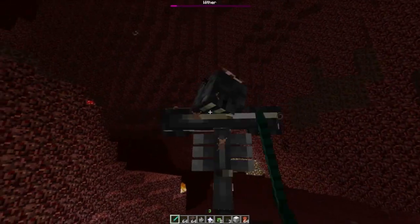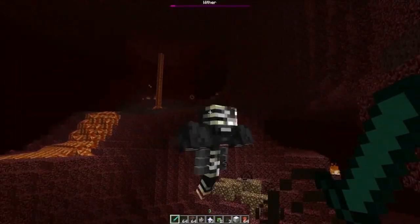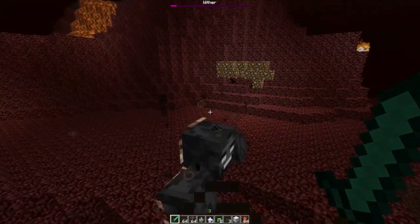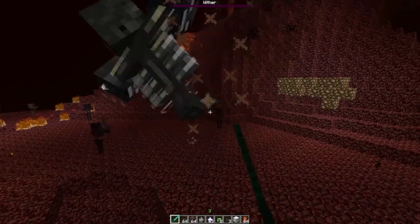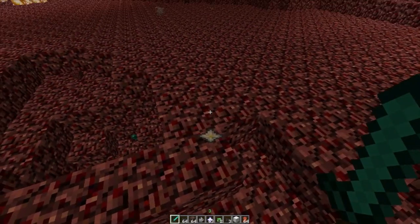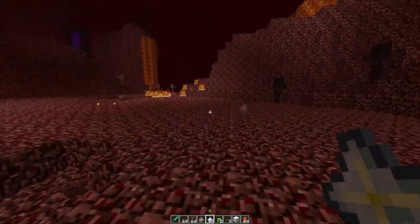It's getting close to death. It's got, like, weird shape — bubbles and stuff around it, and this weird light around it. It's dead. And of course, when it dies, it drops the star. That's a crazy process that you're gonna have to go through.